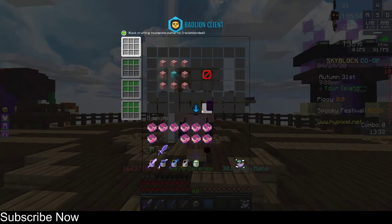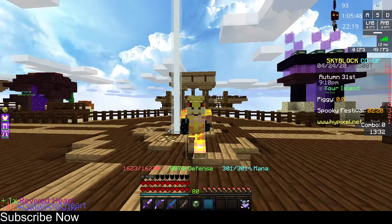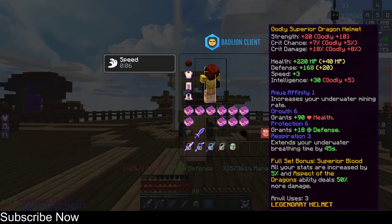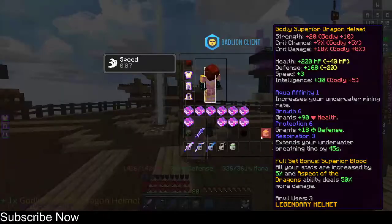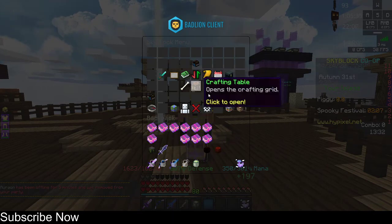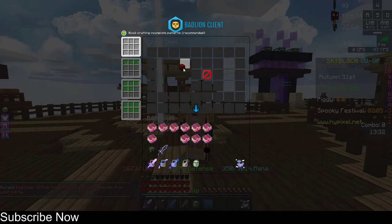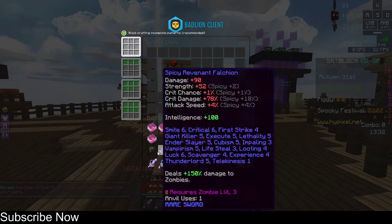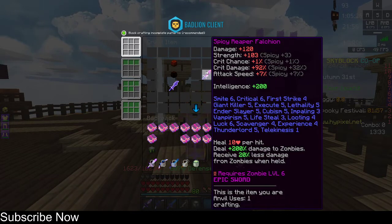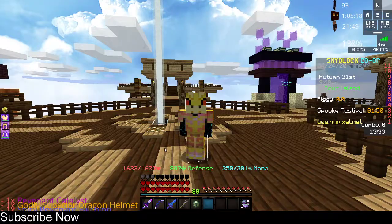And just like that, there it is! Oh, that feels so satisfying. Look at the revived heart - it looks like a serious heart. And that's how to craft the Reaper Falchion. It will carry my enchants over, which is the best thing ever. And there we go, guys - we just crafted the Reaper Falchion!